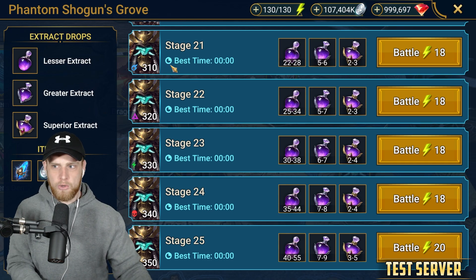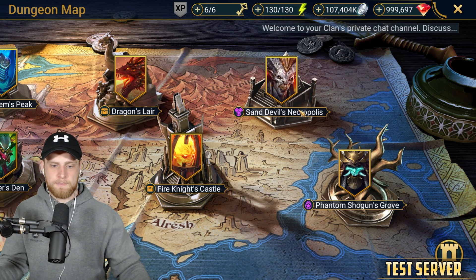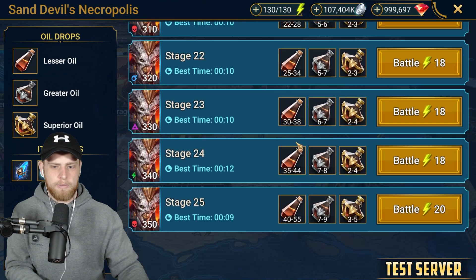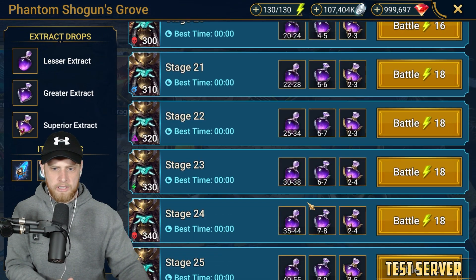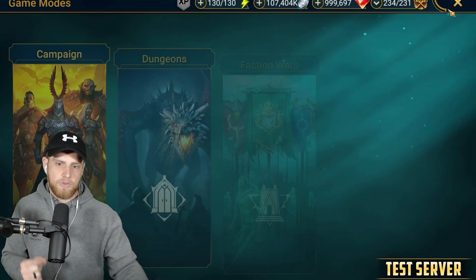So the Phantom Shogun's Grove versus Sand Devil's Necropolis — what are you actually getting? Essentially the resources are the same. For Sand Devil, you're getting the same stuff as you would from Shogun's. The numbers actually are the same: 47 and 3. So you're dropping the same amount of energy for the same resources.